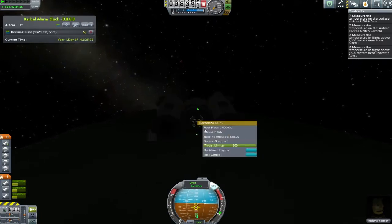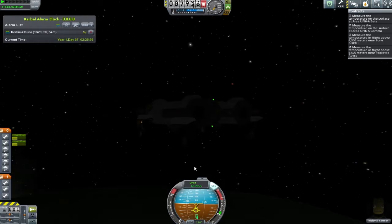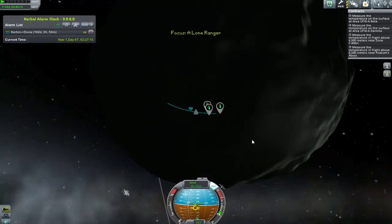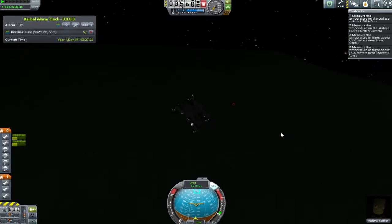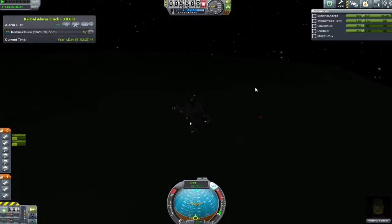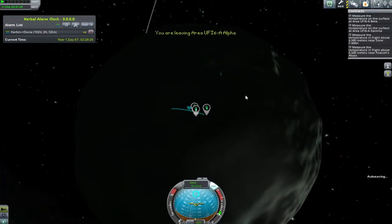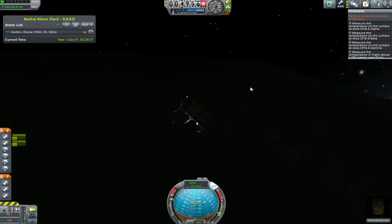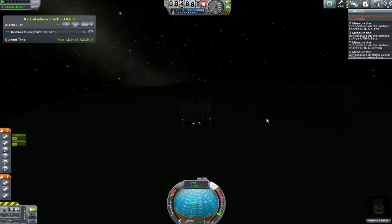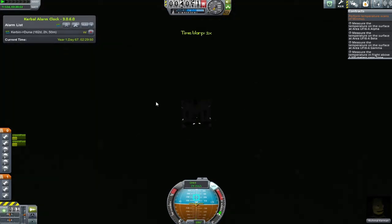I'm not sure what class we should call these ships. We've got the Alone Ranger and Tonto - maybe the Silver class, like Hi-Ho Silver? Anyway, we're coming in for a landing and I'm thinking how far off the floor am I, so I go inside to check the radar altimeter - and it tells me I'm already at the marker. I realize I'm supposed to be on the surface, so I fire up the engines to stop forward velocity as fast as possible.